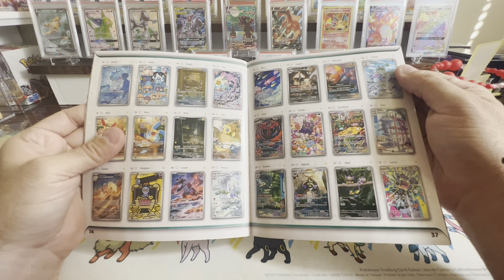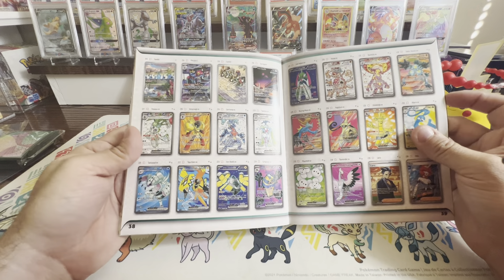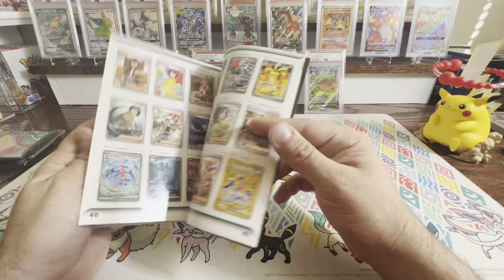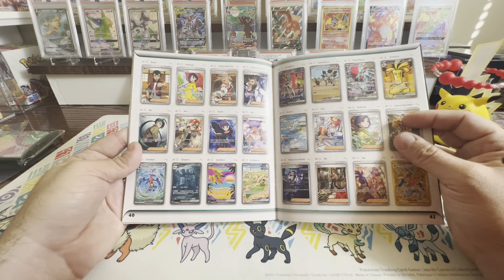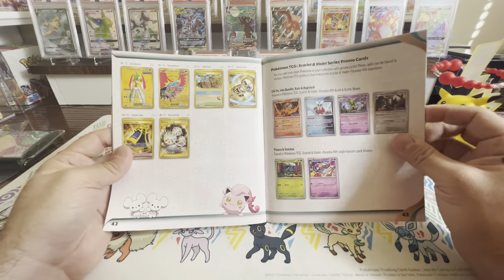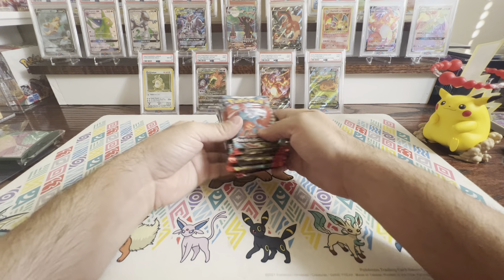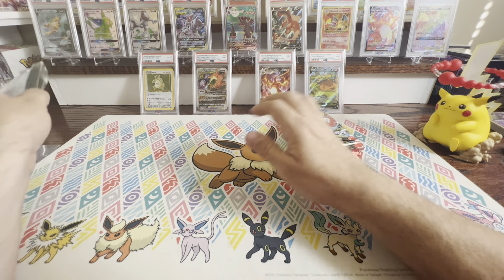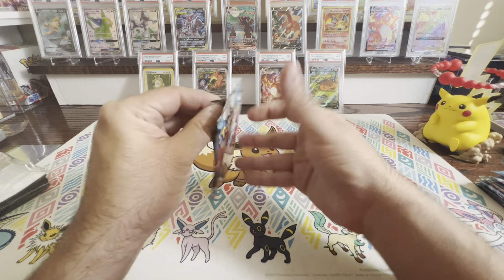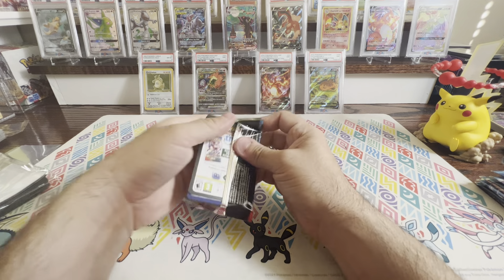This is very interesting — something that Sword and Shield didn't do. Let's go ahead and get everything out. There's our first bunch of Booster Packs. Let's get the Energies out of the way. There's the promo and the sleeves. There is that code card. The promo card is the Iron Bundle — look at that Dilly Bird from the future.